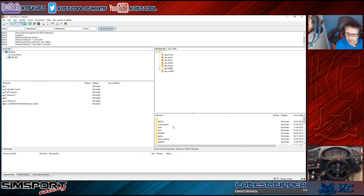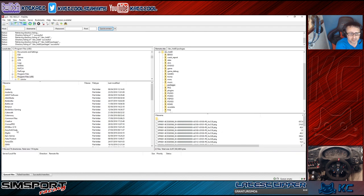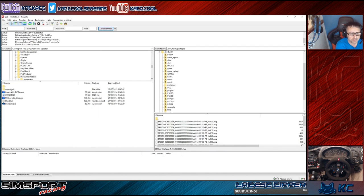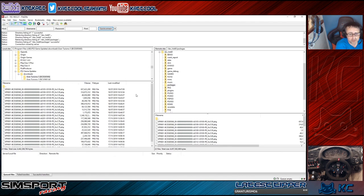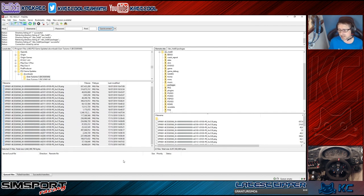Once connected, navigate to dev_hdd0/packages on the PS3 side. Then on the PC side, go to your Gran Turismo 5 updates folder, highlight all the update packages, right-click and select Upload. It will upload them all onto your PlayStation 3. Then for the next step we go to the PlayStation 3 to get these updates installed.